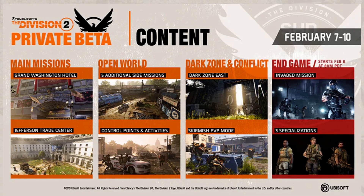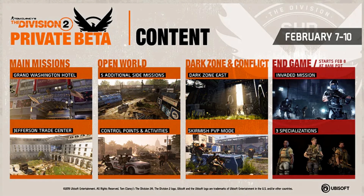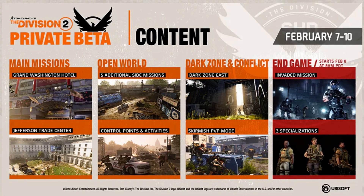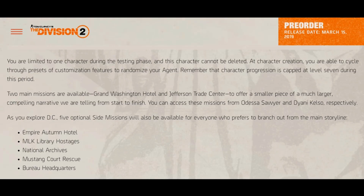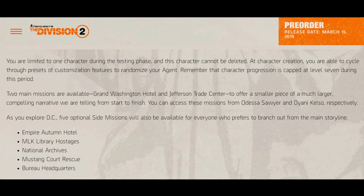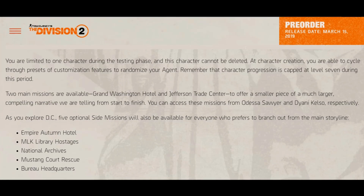It's really amazing to know that we are going to have a look at Endgame also — the Invaded Mission and the three specializations, which will actually happen after level 30. You are limited to one character during the testing phase and this character cannot be deleted. At character creation you are able to cycle through presets of customization features to randomize your agent. Character progression is capped at level 7 during this period.